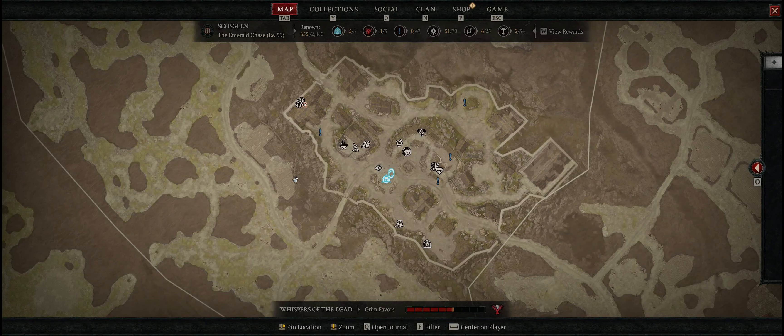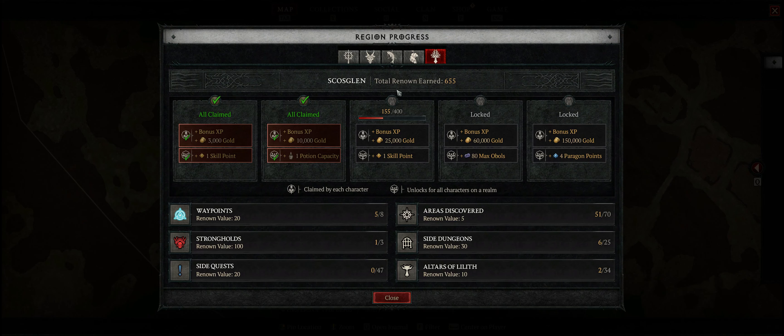If you open up the map and press W on PC to open the region progress board, you can see that you gain renowned reputation with a specific region in the world. This is Fractured Peaks, and here we have the Dry Steps. The first part of the Dry Steps awards bonus experience, gold, and skill points. The second one awards potion capacity, which increases our potion capacity. Right now I have one from Dry Steps, one from Fractured Peaks, and one from Scosglen — that's the three extra potions getting me from the starting four up to my current seven.